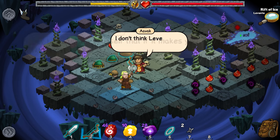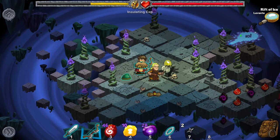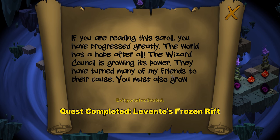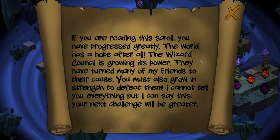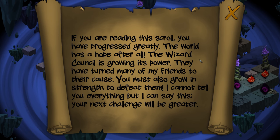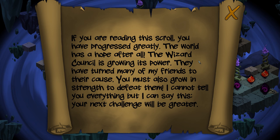You keep telling yourself that if it makes you feel better. I don't think Levent needs them anymore. Exit portal activated. If you're reading the scroll, you have progressed greatly — the world has hope after all. The Wizard Council is growing its power — they have turned many of my friends to their cause. You must also grow in strength to defeat them. Your next challenge will be greater.